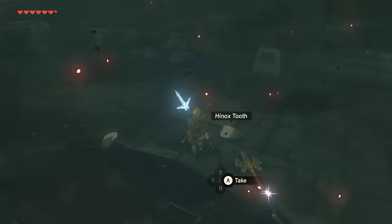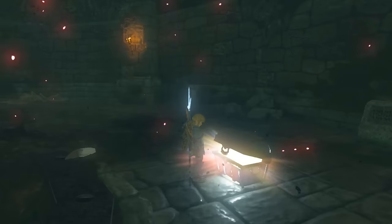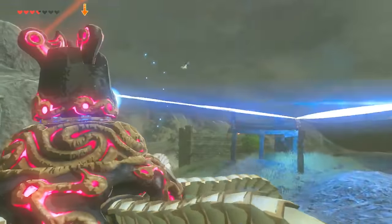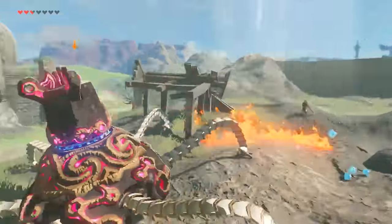Kill the Stalnox and you'll be rewarded with a chest that contains the legendary Hylian Shield. This shield has a whopping 90 defense, which gives it a durability rating of 800. That means while it isn't unbreakable, it will last you a very, very long time. Just look at how many Guardian lasers it can take before breaking.